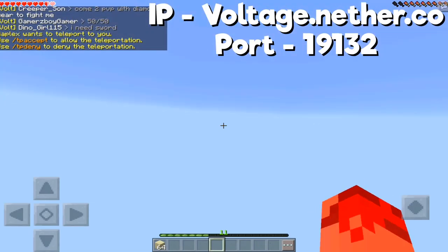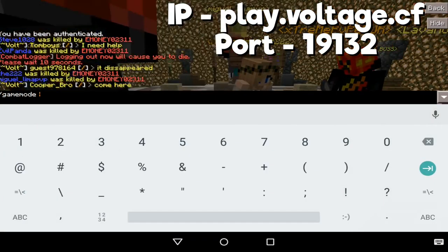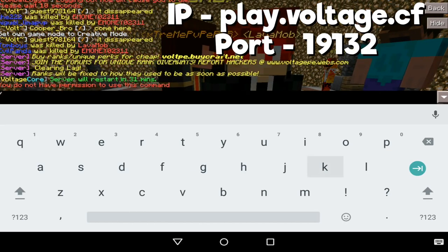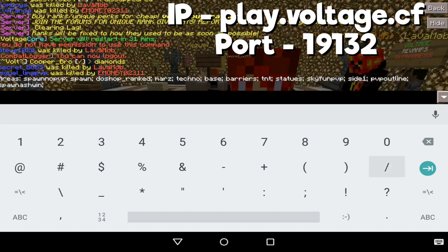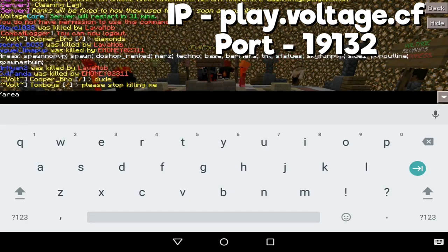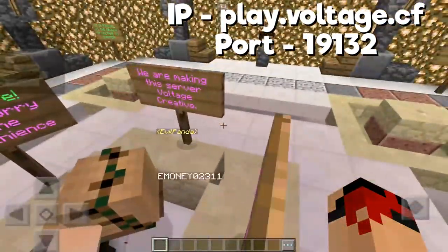The next server is our Voltage Plots slash Creative server. It's temporarily a faction server at the moment, but it'll definitely become an amazing plots slash creative server in the near future — like one or two weeks. It's going to be a massive plot server where you can create a bunch of creations with a bunch of guys, and it's going to be practically ungrievable unless you grief it yourself. In around eight or nine days this should become our plot server and it'll become absolutely massive, so just add the server and remember to keep playing.